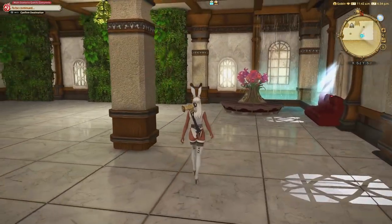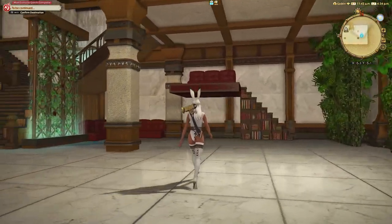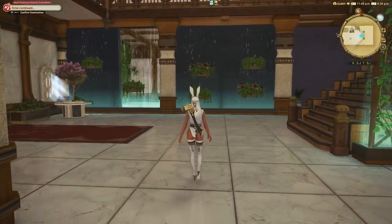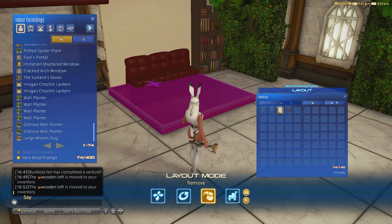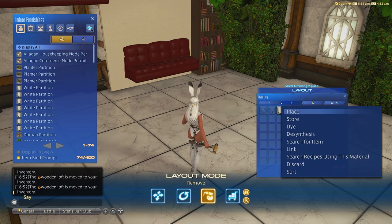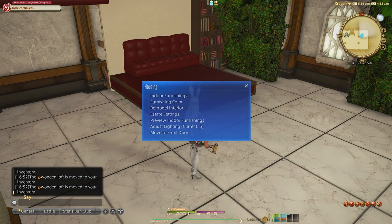Hi! Today I'm going to teach you how to do housing glitches without mods. You can do this with controller or mouse, although mouse tends to be a bit easier. I'm going to walk you through 3 of the most common housing glitches for those of you who got new houses this time around. You can also use this in apartment rooms or FC rooms. Timestamps will be on this video so you can reference it back. I did not make these, but there are numerous websites out there — I'm just putting it in video form for you.